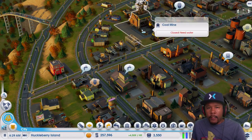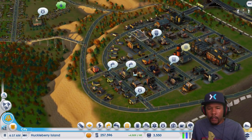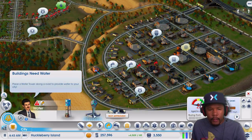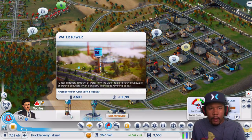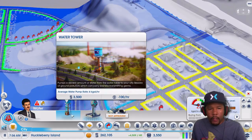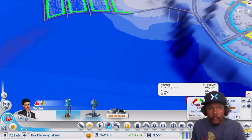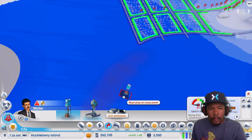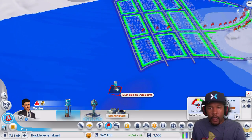Now, last time we did start mining some coal. It says it's closed and they need water. That's right. Let me do something about that. So we've got a hydro pumping station. We'll get to this - this futurizes your cities. So we'll get to that later. Right now we're just going to build a regular water tower. Now let's look at the pollution here. All this seems okay. Looks like there's some pollution here.